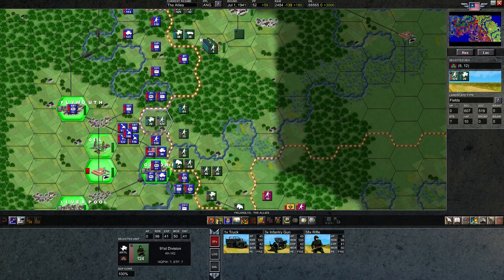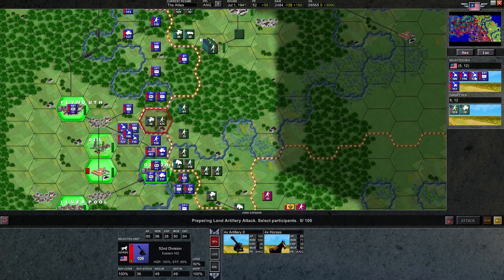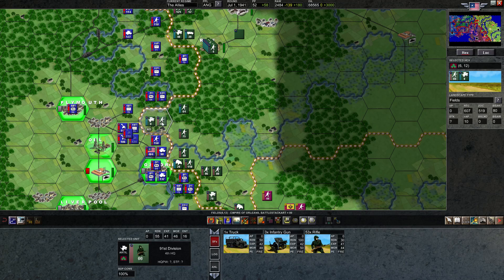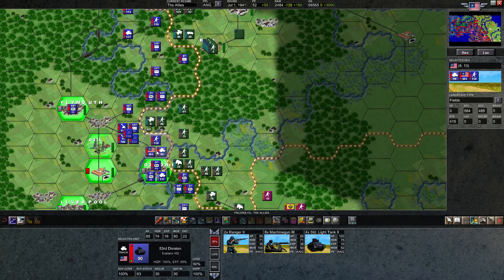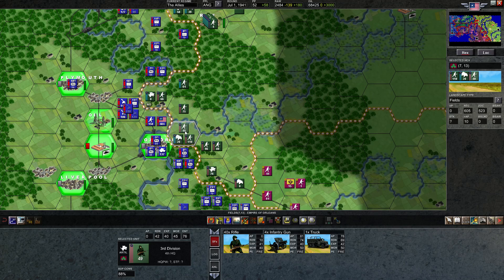I'm actually going to hold off for a second — it might be in our interest to attack this hex. Let's see how the artillery bombardment goes. We'll take our two best. Well, a few casualties — lowered their readiness a lot, entrenchment too. But there's still a fighting strength of over 70 and we'd be attacking over a stream. I don't think this is going to happen. So that means just go ahead and move the tank forward; we'll attack maybe that hex next turn.